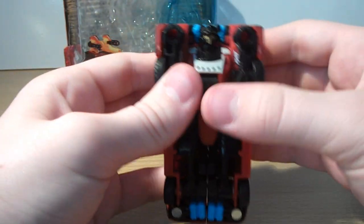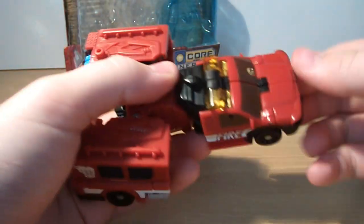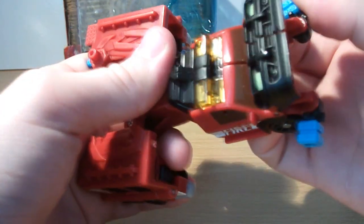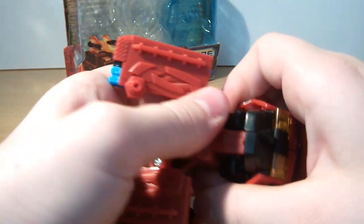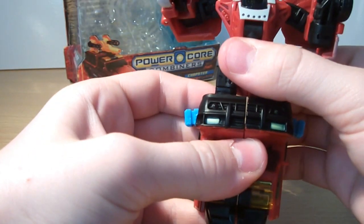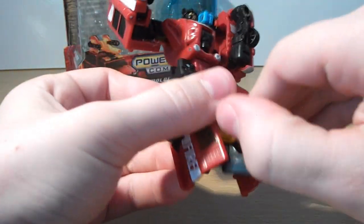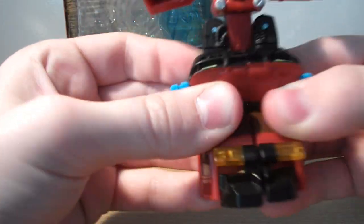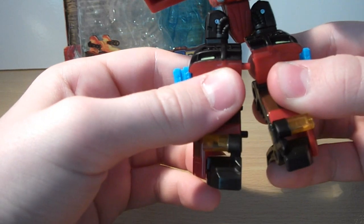Transformation for Smolder: you're going to want to come around here, just lift these up, lift this little piece up there, get these connector pegs out of the way, and then fold down the legs like that. Then with those lights up, fold down the feet and split the legs, just like that.